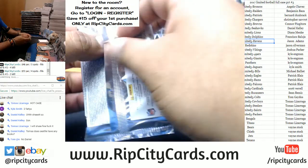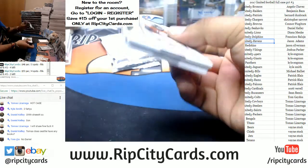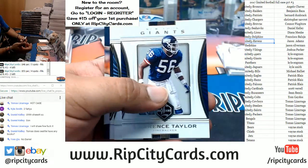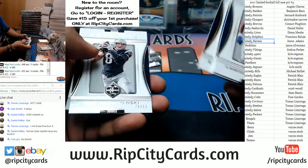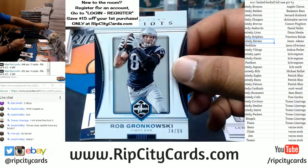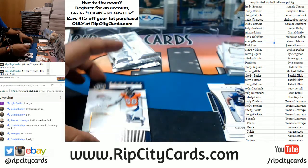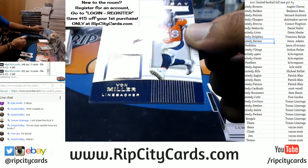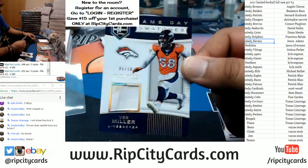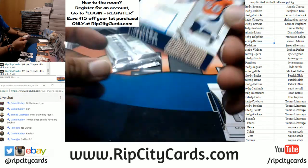Has anybody ever seen two books in one case? To 99, Rob Gronkowski for the Patriots. We got Von Miller numbered 5 out of 10 — and that thing is dirty, DNA patch if you will — for the Broncos. Von Miller, that's nice.